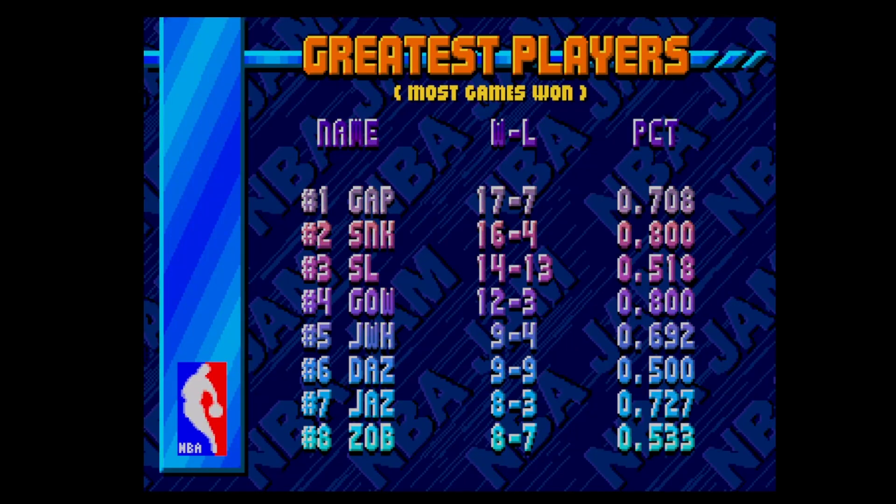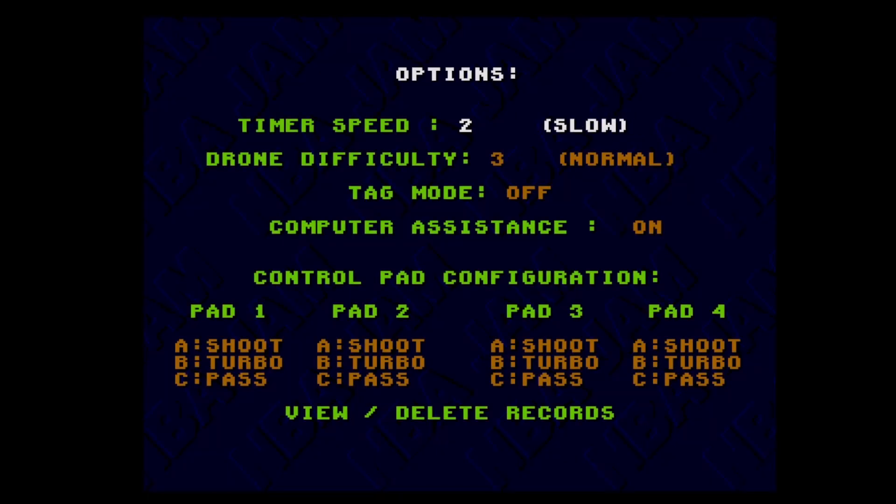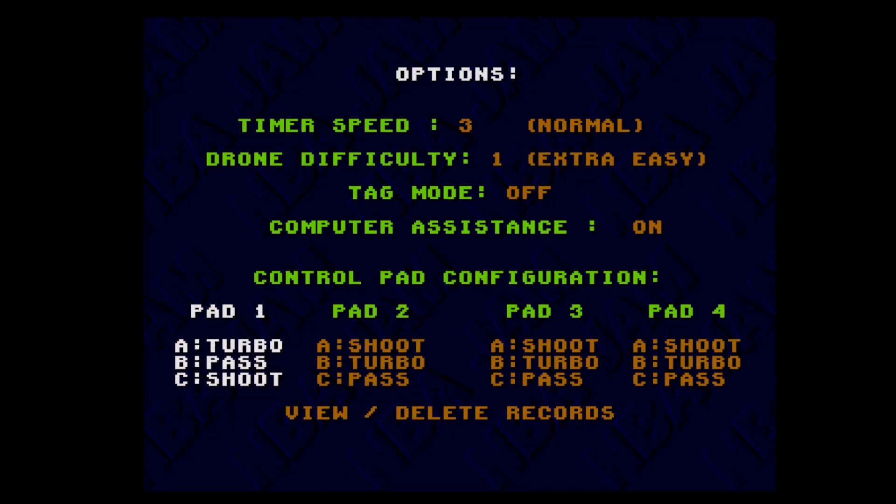Let's go for the options first and see what we've got. That wasn't options, it seems to be cycling over. Maybe I pressed the wrong button - let's go for the options here. Normal, extra easy - some games have dodgy difficulty settings right. That changes them around. There we go, let's go for head to head here.